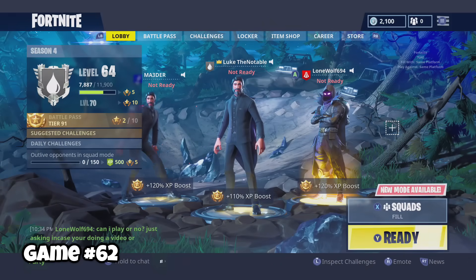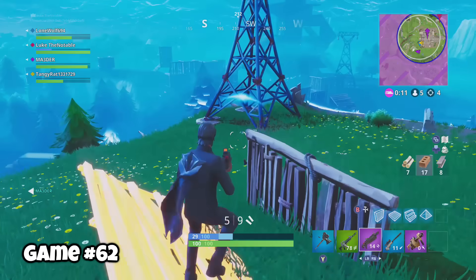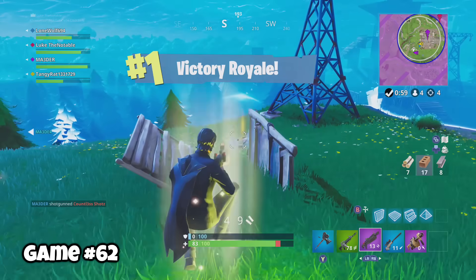Game sixty-one, time for some sweaty squads. This is why you default boys need to hold hands when you're dropping in. We conquered Pleasant, played pretty well, and in the end, we won.